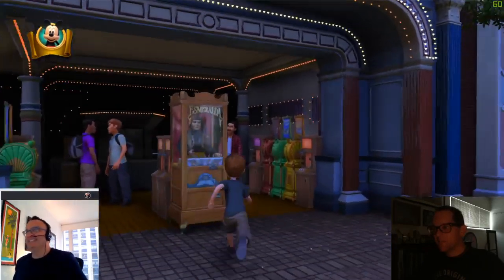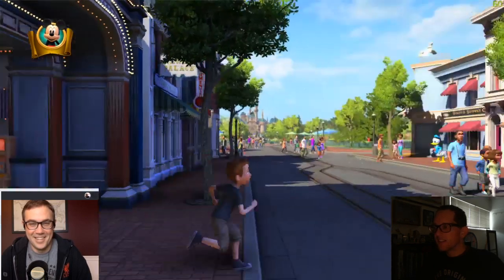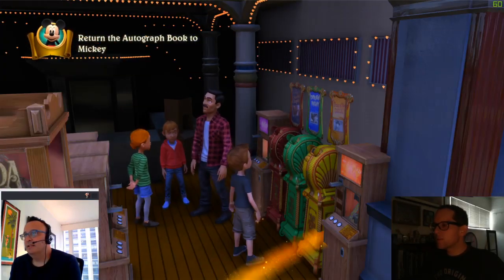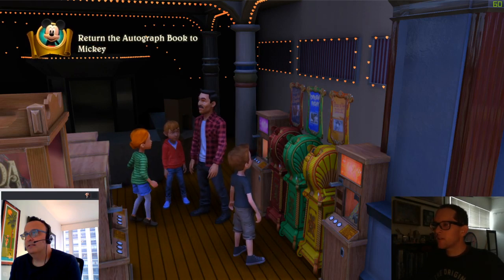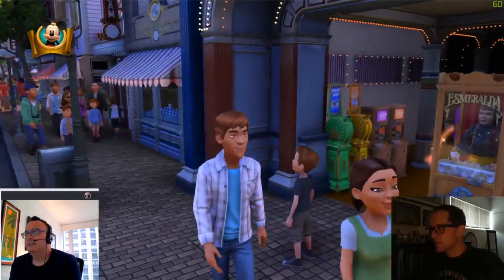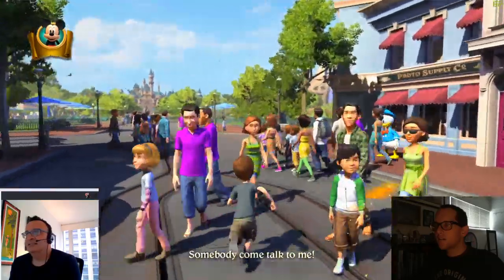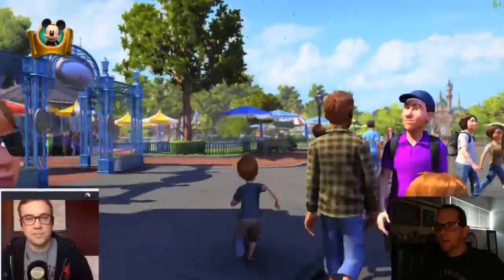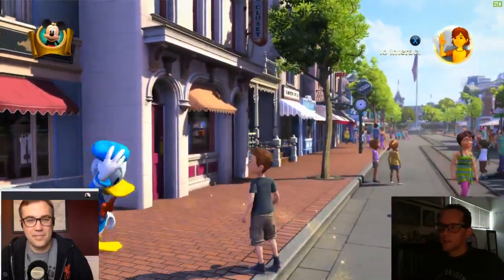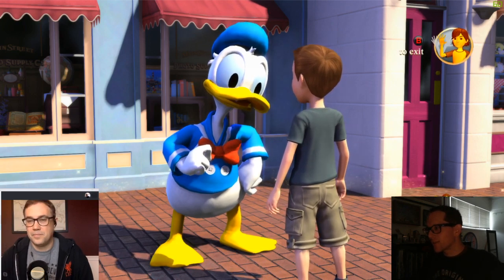What do they call these things — the movie things where you turn the dial and the little movie plays? A Nickelodeon? Yeah, Nickelodeon. They have the Nickelodeons. They have the pressed penny machines — you can't use them, obviously. I thought there was a way to get a fortune from Esmeralda, but I guess there's not. Oh, there's Donald. Let's say hi to Donald. Now, the dimensions on the characters are a little freaky, are they not?